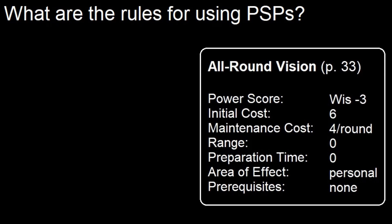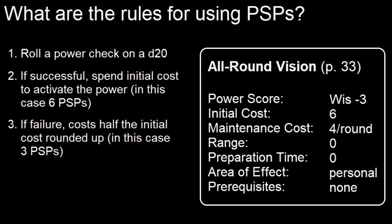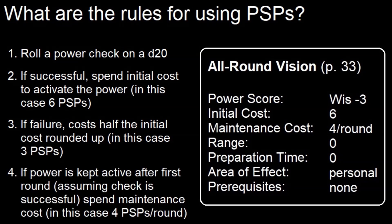Now that we know how to figure out how many PSPs a character has, what are the rules for using them? To explain the general rules, we'll use the all-round vision power. When the player decides to use the power, they roll a power check on a d20. If the check is successful, they spend the initial cost to activate the power — in this case 6 PSPs. If the check failed, it would cost half the initial cost rounded up, in this case 3 PSPs. If the power is to be kept active after the first round — assuming the check was successful — this is done automatically and costs 4 PSPs per round. This continues until the character is unconscious, decides to turn the power off voluntarily, or runs out of PSPs.